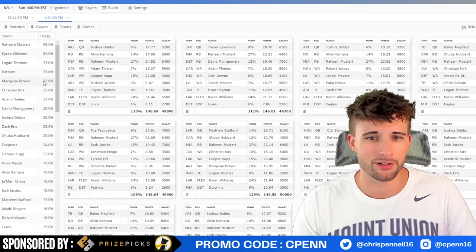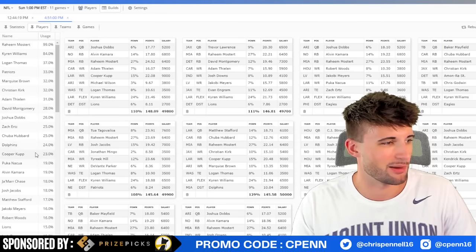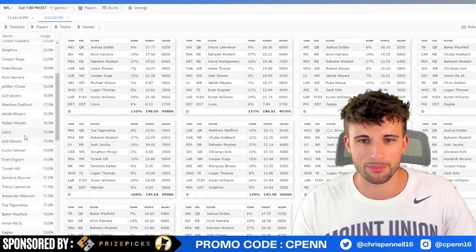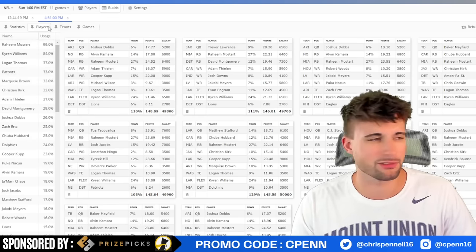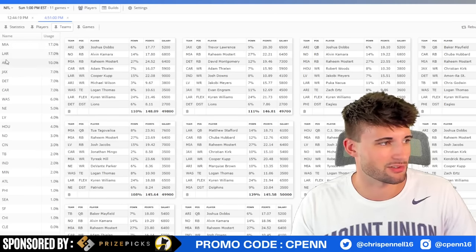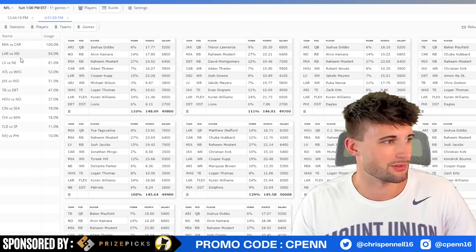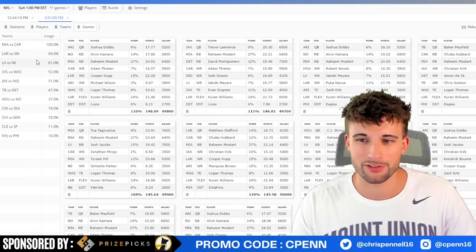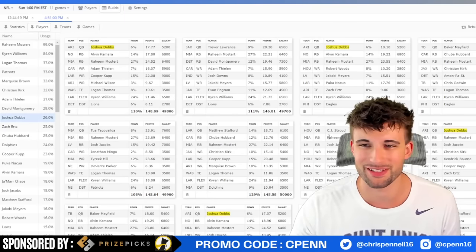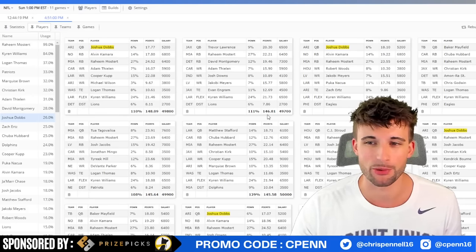After the top two running backs there's a massive drop-off. Logan Thomas, Patriots defense, Marquise Brown, Christian Kirk, and Adam Thielen are all showing up. It looks like the optimizer really likes a balanced mid-range approach this week — there aren't really any punt options at wide receiver that I liked, so it makes sense. Looking at team exposure: the optimizer loves Miami, Los Angeles, Arizona, and Jacksonville. Top game stacks are Miami-Carolina, Rams-Arizona, Patriots-New England. I also notice an ungodly amount of Josh Dobbs — I wouldn't recommend 30% exposure on Dobbs, but he does pop up quite a bit and the game loves that pairing.